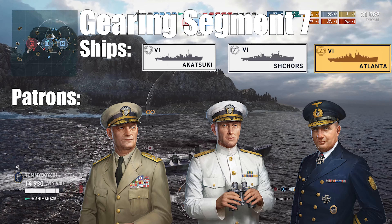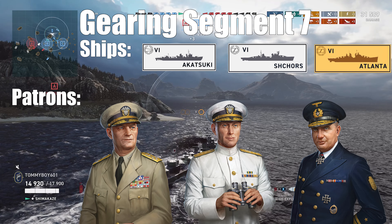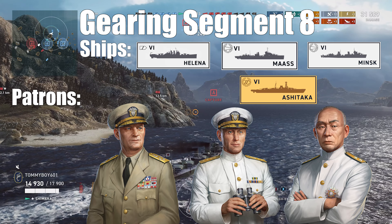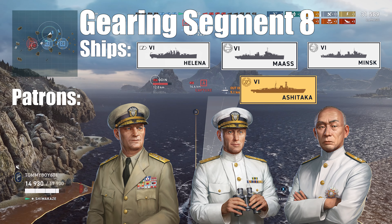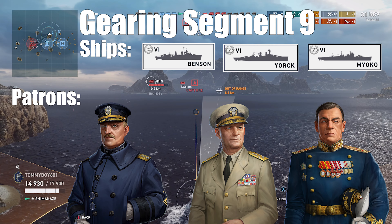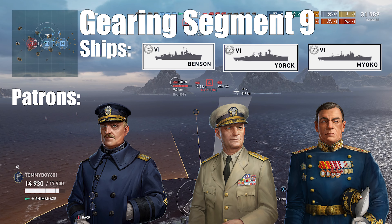Segment seven: you'll need a rank ten Arleigh Burke, Norman Scott, or Eric Bay, with a fleet consisting of the New Orleans, the Akatsuki, the Shores, or the Atlanta, with the trials taking place in the New Orleans, Akatsuki, any tier seven ship, and the Atlanta or the Atlanta Black Friday variant. Segment eight: you'll need a rank eleven Arleigh Burke, Norman Scott, or Karida, with the fleet consisting of Helena, Moss, Minsk, or Ashitaka, with the trials taking place in Helena, Minsk, tier seven, or Ashitaka. For segment nine, you'll need a rank twelve Albert Gleaves, Arleigh Burke, or Nikolai Kuznetsov, and the fleet will be a Benson, York, Miyoko, or Sims, with the trials being Benson, York, any tier seven ship, and the Sims. Good luck with the Sims.